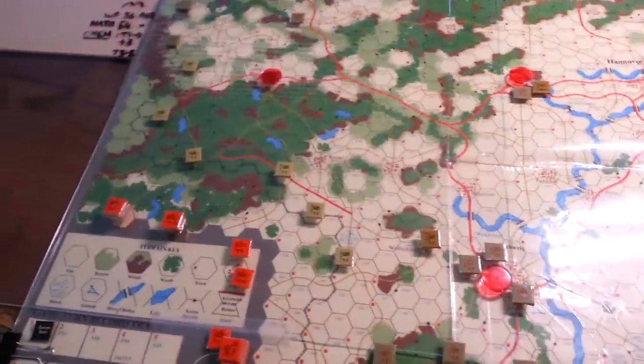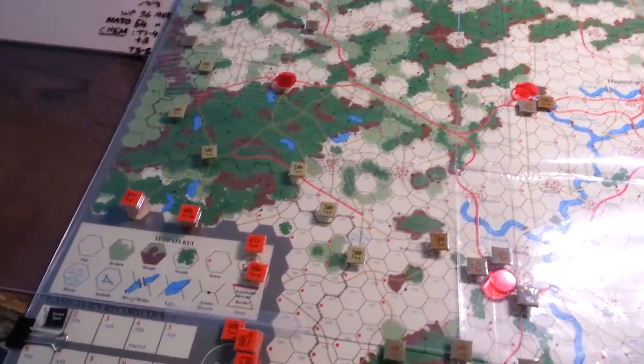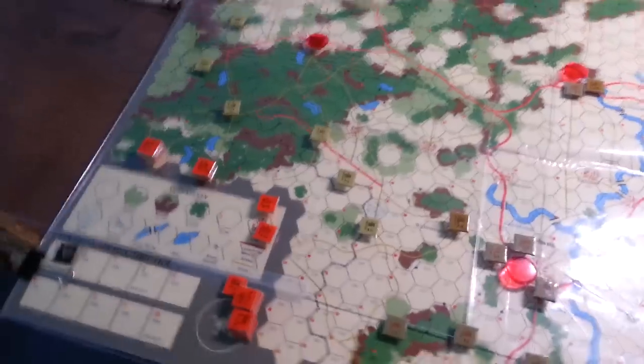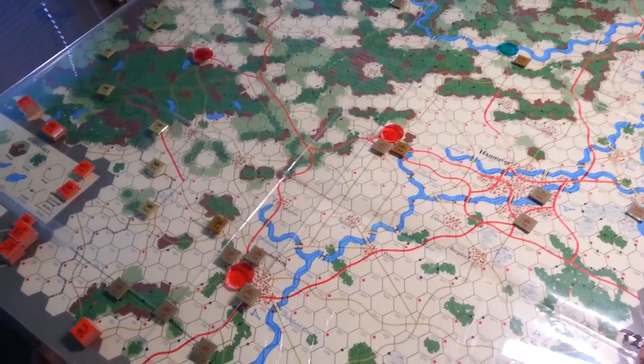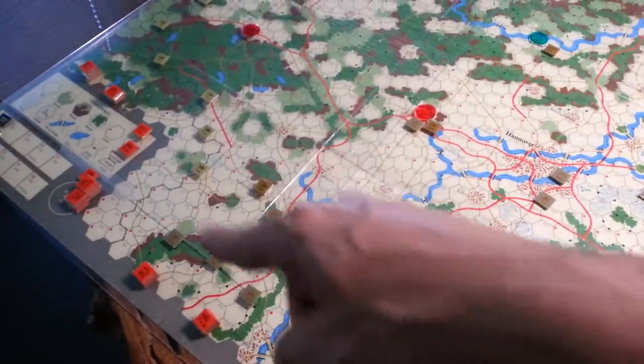We're not going to deal with who's doing what and how they're going to do it right now. We'll just go through the exercise of getting these strikes done, and then we're going to get started with the turn. As we go through the turn, we'll begin explaining what each division's plans are, where they're going, and what they're going to do. So we'll keep this nice and short — talk to you soon.